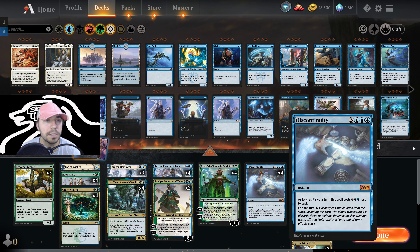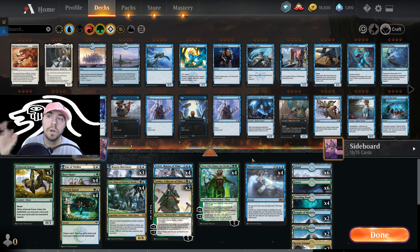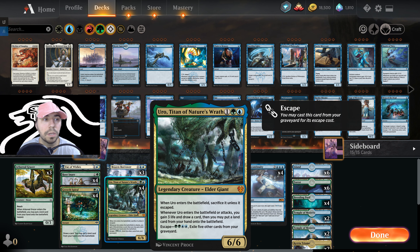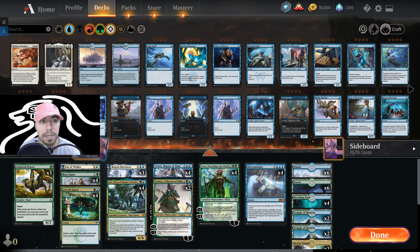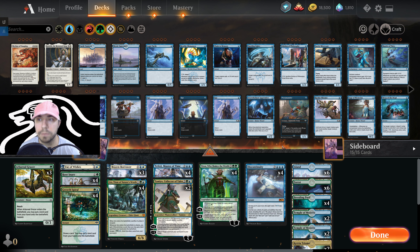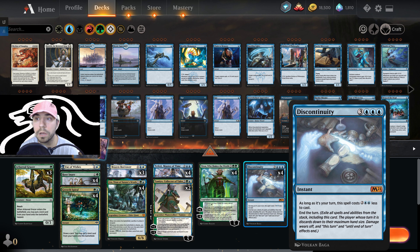Big callouts here: Root Snare and Discontinuity. The idea here is ending on your opponent's turn, or if they are playing on top of your turn and you need to shut it down, the Root Snare is there to prevent the damage on their turn. Your win conditions are really going to be Nissa and Euro, and then the other piece is you've got a couple flyers, and getting Fae of Wishes and pulling from the sideboard. Discontinuity essentially ends the turn on the stack, exiling everything plus this card — all damage wears off. It's a great way to shut down a lot of things.